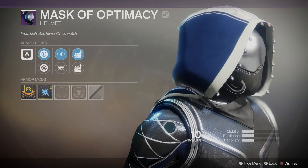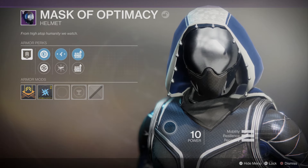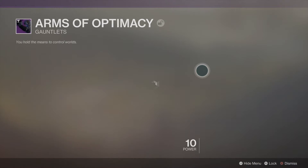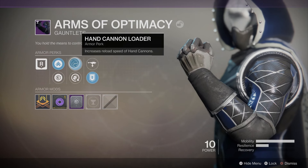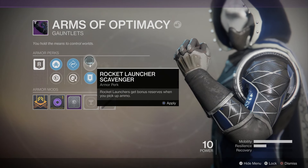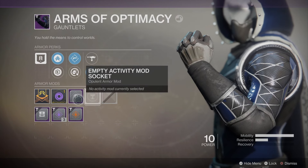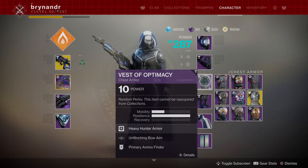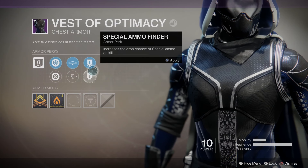Nothing to write home about, but it's a pretty cool looking set of armor overall. I'm going to try and make these videos a bit shorter, because sometimes I've gone for 30 minutes. The gauntlet flavor text reads 'You hold the means to control worlds.' We've got Mobility and Resilience, Hand Cannon Loader — very nice — Fastball, which further increases Hand Cannon Loader but also increases grenade throw distance, which is such a benefit sometimes. Rocket Launch Scavenger and Heavy Ammo Finder — I like that Heavy Ammo Finder in conjunction with a Rocket Launcher. We've also got Resilience and Health Recovery, Bow and Sidearm, and Primary Ammo and Special Ammo Finder.